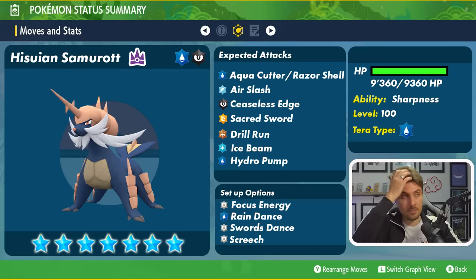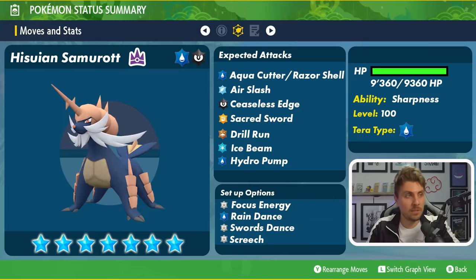It gets access to Swords Dance so it's going to be able to increase its attack by two stages every time it uses it and also boost the attack power of things like Aqua Cutter, Razor Shell and all those physical type attacks. Screech could also be there — it can reduce our defense stat by two stages every time it uses it. So it might rely on Screech more than setting up its own attack, lowering our defense to take advantage from that side of the field.